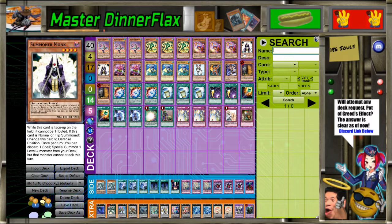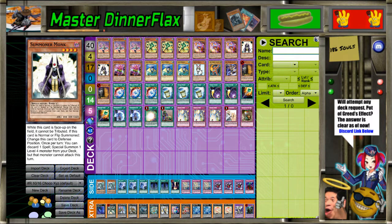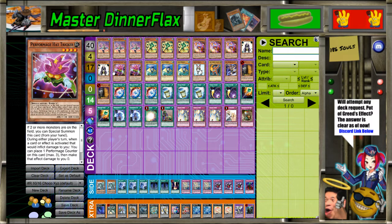Two Summoner Monk because it's a good Spellcaster, and you're pitching extra copies or dead copies of Brilliant Fusion and Instant Fusion to make a Rank 4, since you can only use those once. And we got Double Hat Tricker because it's a Rank 4 spam deck - once you have three Level 4s and one of them is a Spellcaster, you're pretty much in the clear because you can make King of the Feral Imps and immediately make another one.